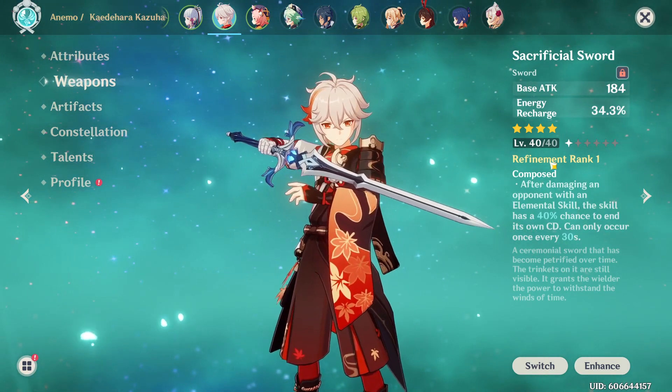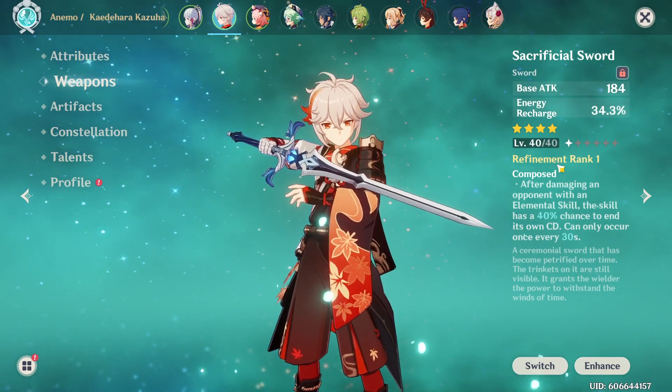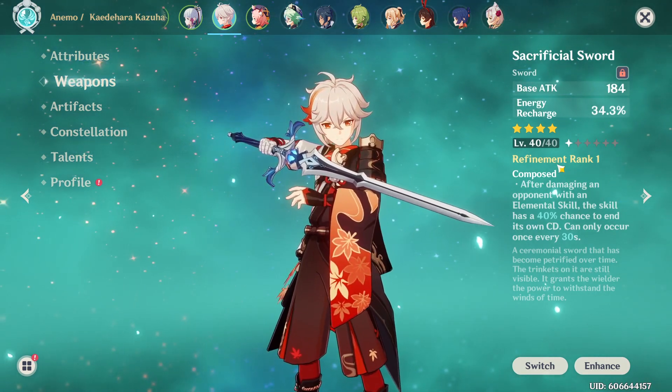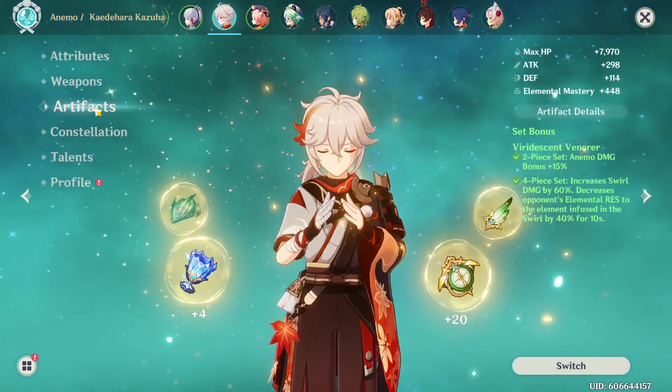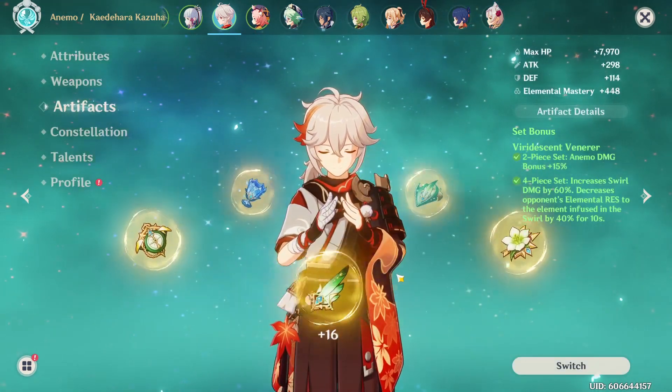As you can see, the Sacrificial Sword is only level 40 — I need to farm some of the ascension materials for the sword. For now it's fine, I think. And for artifacts, of course, 4-piece Viridescent Venerer.